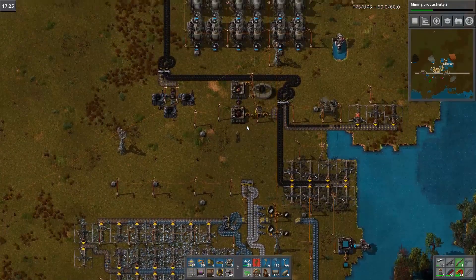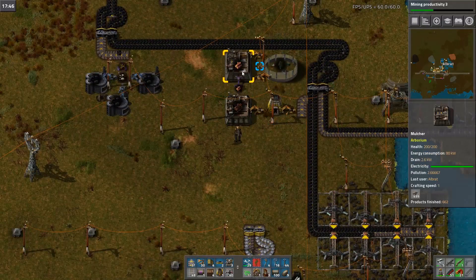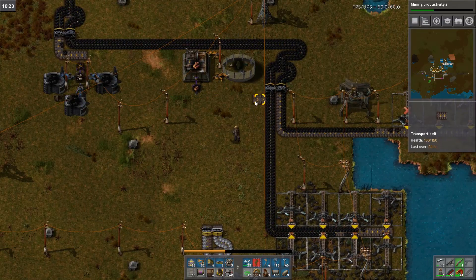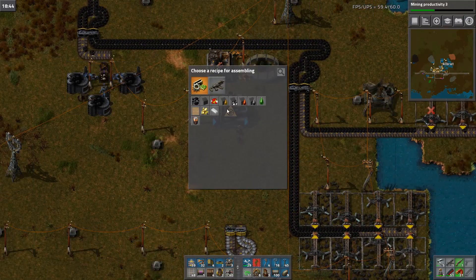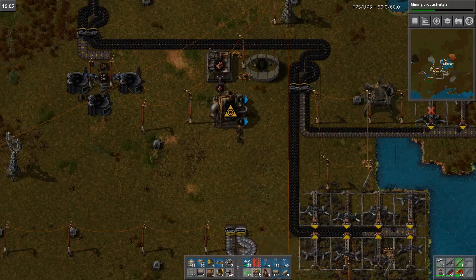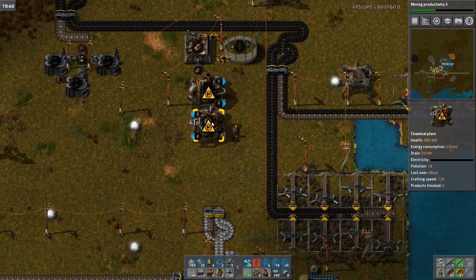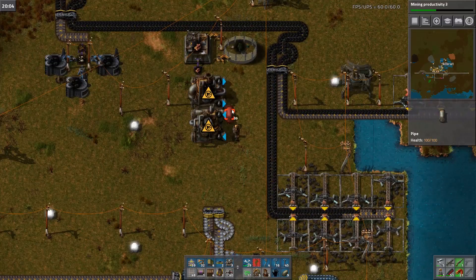Plenty of coal going down there. That's producing wood that goes into here — we don't need that. We're converting all wood to coal and creosote oil. At the side of it, we could also produce solid fuel from the creosote oil. Very efficient setup.